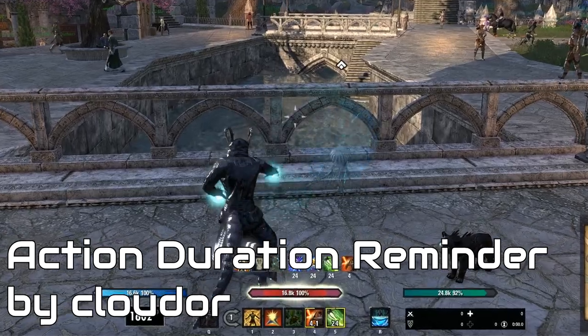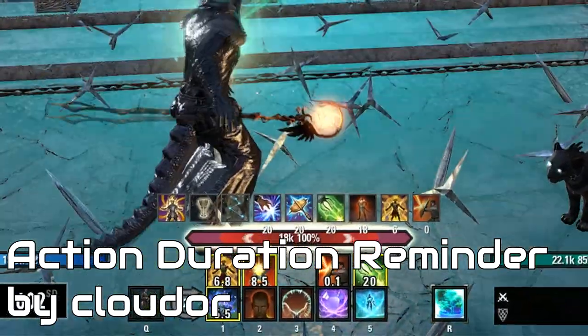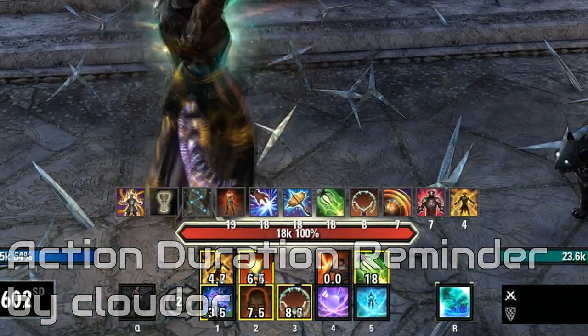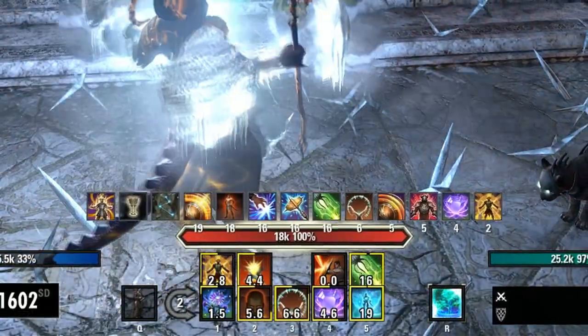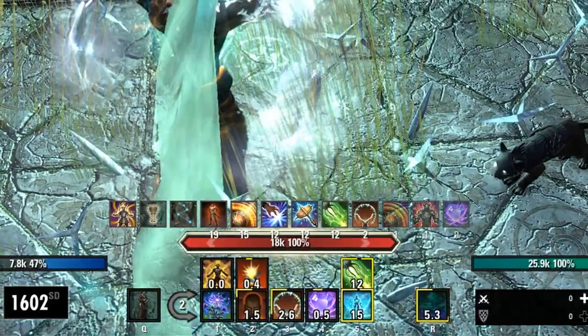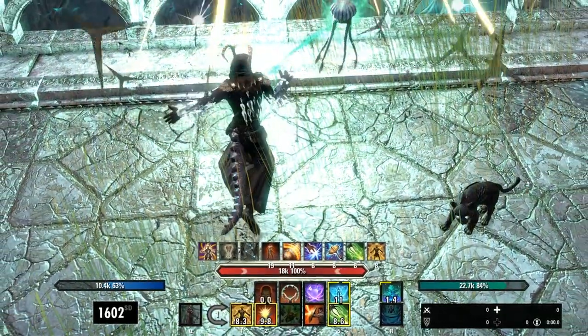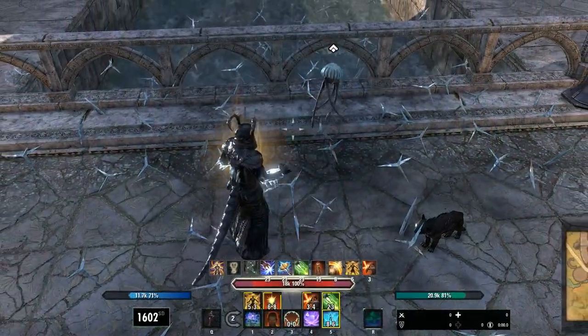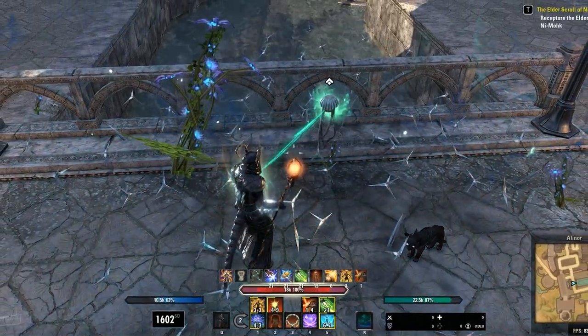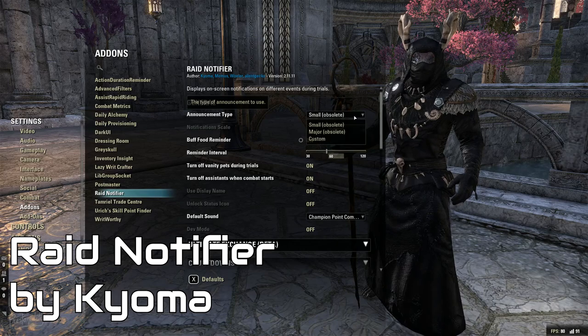Action Duration Reminder is quite possibly my favorite add-on, and again, I don't know why this isn't built into the base game. This adds timers on the action bars, just like every other MMO, which is incredibly useful. Not only does it provide the proper feedback in the proper location, but it'll help you get the most out of your resources because you won't accidentally reapply a buff or skill. This one is a must for anyone doing trials.